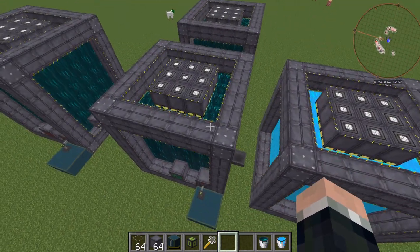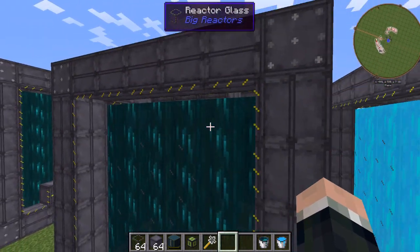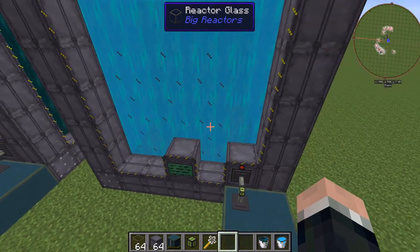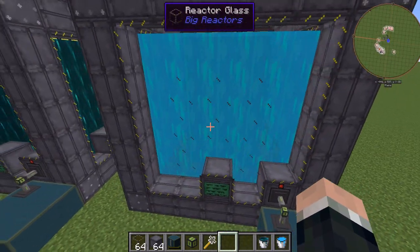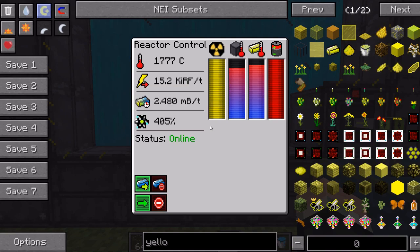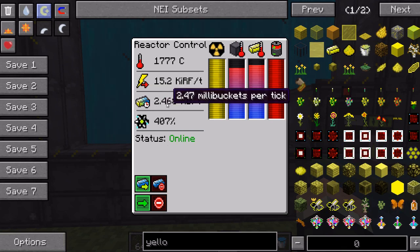Let's get right into it. With the Liquid Cryothium reactor, my capacitor is full, so with 100% full, this reactor right here is outputting 15,200 and some change RF a tick, and its fuel burn is right about just under 2.5 millibuckets. That's a very good power output for that size.